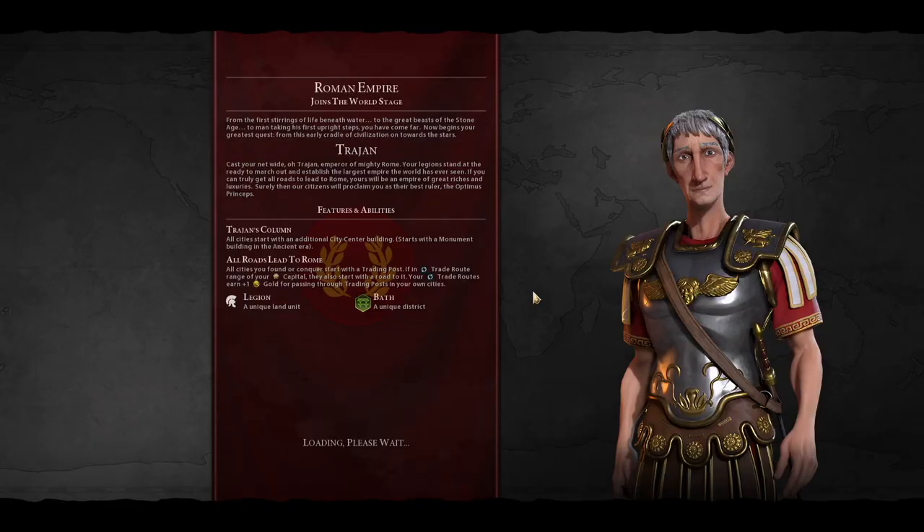Rome is a pretty straightforward Civ. The simplified strategy — which is the main thing you do — is your unique unit is the legion, which is a swordsman. You get an area in the game, conquer your opponents, and then pivot towards a victory type based on the stuff you've acquired from conquering.